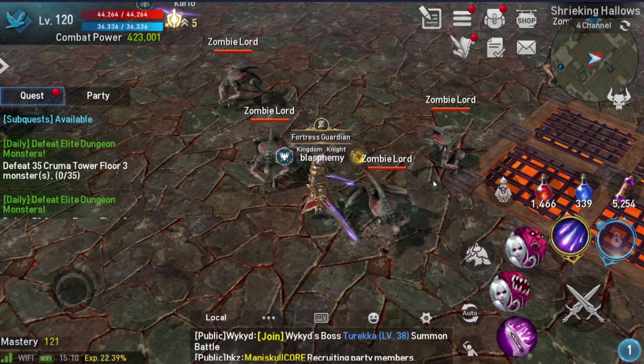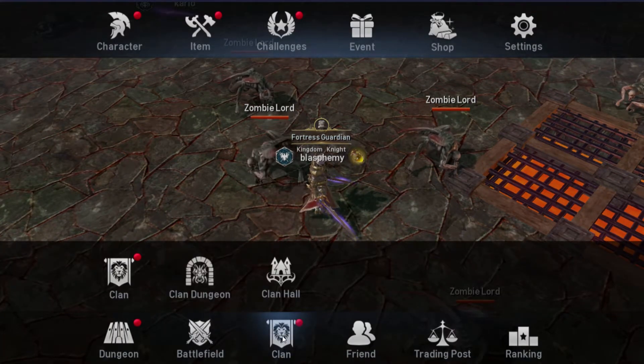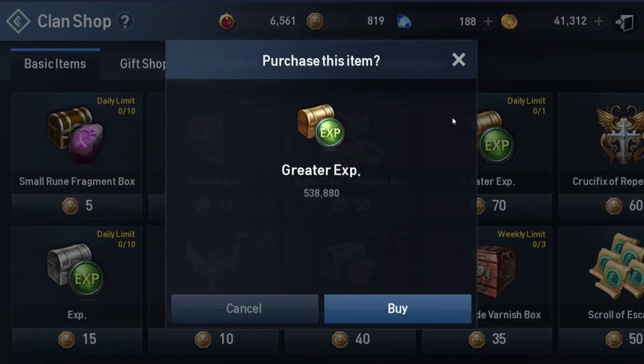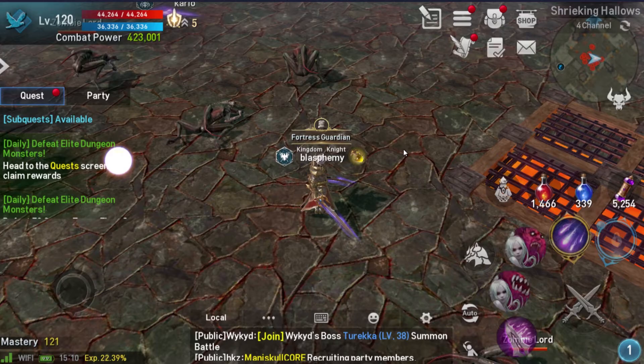Something you can do earlier on is find a decent clan that has upgraded their clan shop. By this point in the game it shouldn't be difficult to find a clan with a fully upgraded basic item shop. You want to buy the Greater Experience item — there's only one available daily — and also the regular experience boosts, which you can get 10 of daily. Save up your coins, don't waste them; farm POBs, redstone, and similar resources so you can get these daily experience boosts. They'll really help you out.